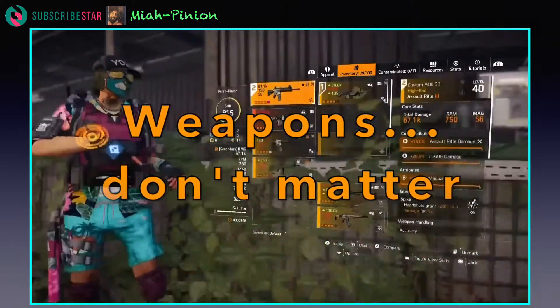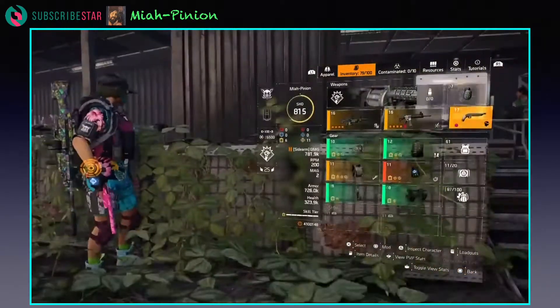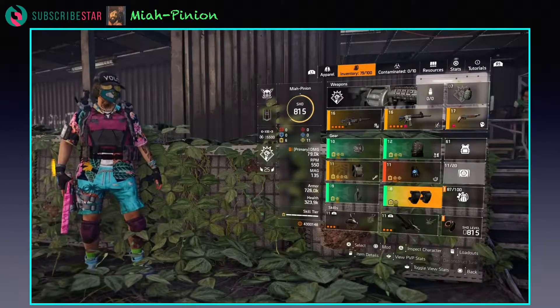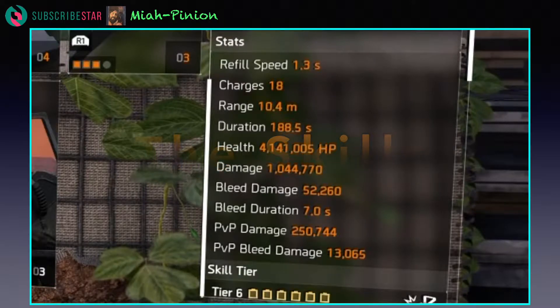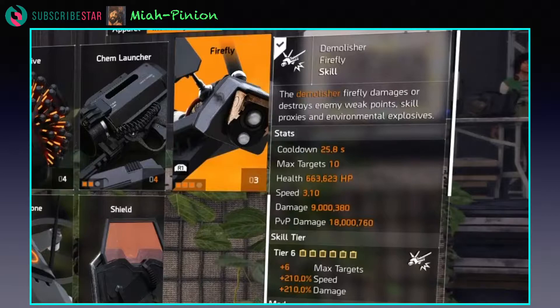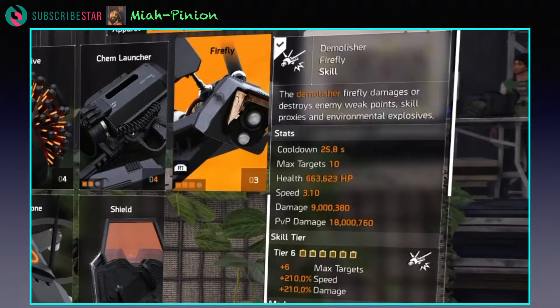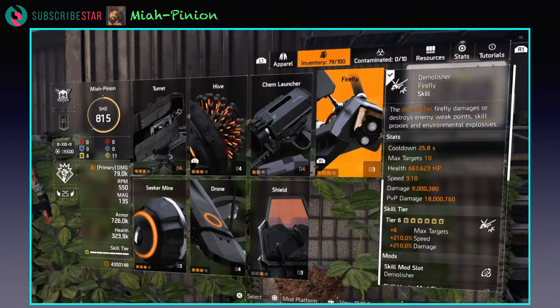The weapons don't really matter, but we're using a P416 with Spike, and a 249 with NSYNC. Back of Boomstick with Future Perfect. The hive has a 1.3 second cooldown per charge, 1 million base damage and 52,000 bleed. And then here's the big one — we're using the demolisher firefly. It has a 25.8 second cooldown, which is mitigated through use of the hardwire with the feedback loop. The damage is 9 million, which is basically enough to take down almost any single weak point on any enemy, including the big dudes. As long as you target the dudes and this firefly makes it to them, you will get the weak point kill.